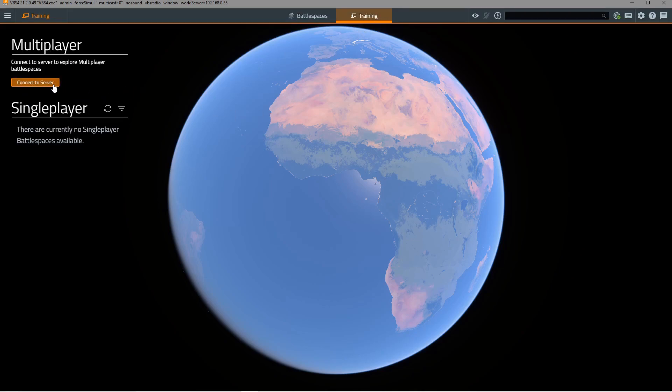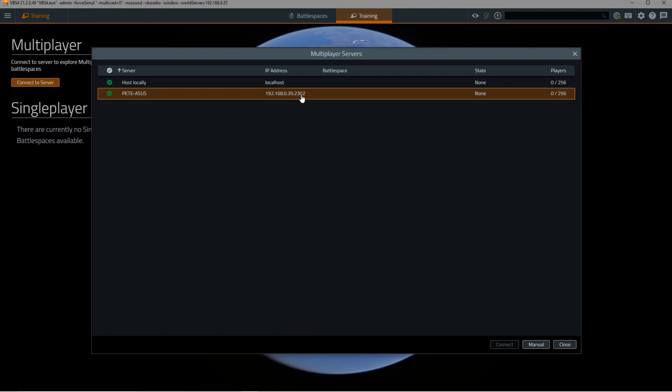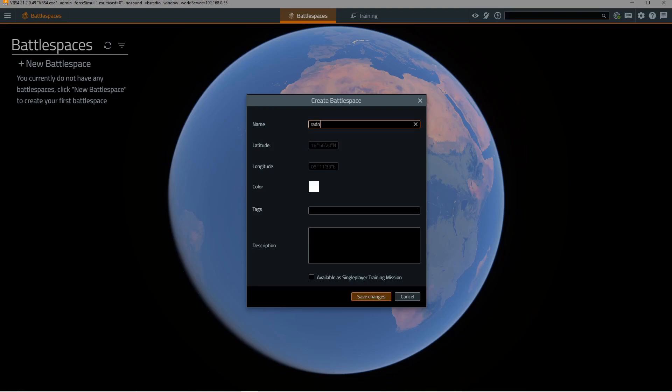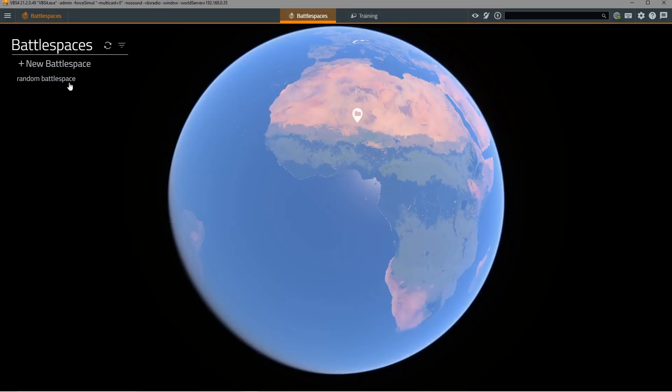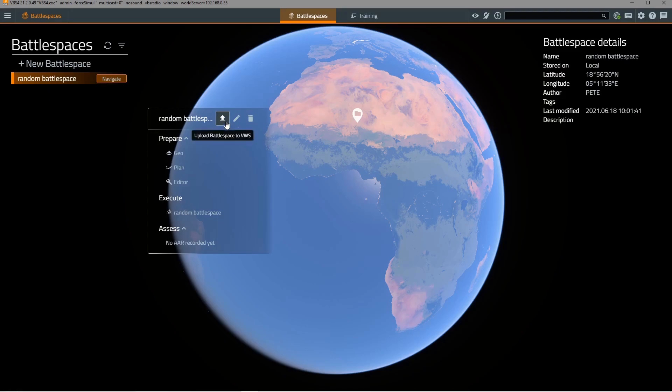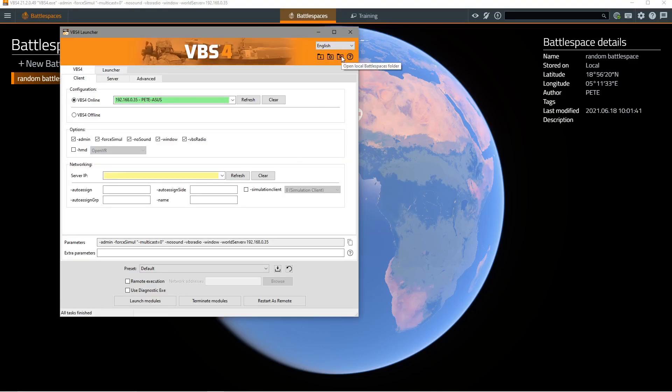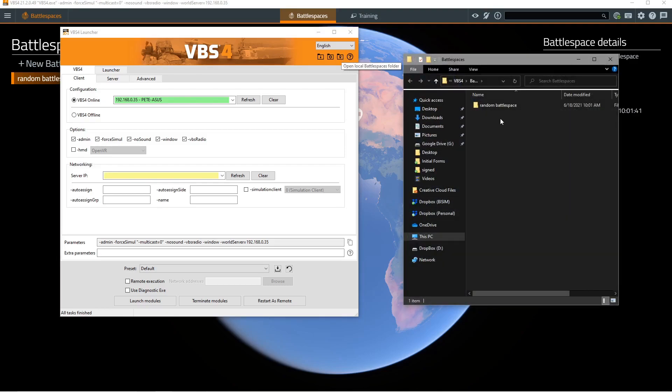From here we can connect to a server — for example, here we can see the dedicated server running on the world server. Now we'll just create a random battle space in a random location on earth. We'll type in the name of the random battle space here. Now that the battle space is saved it's located only on the local PC, and we can see that because of the option to upload the battle space to the VBS world server. We can go back to the launcher and click open battle spaces folder to see that our random battle space is located here on this PC.